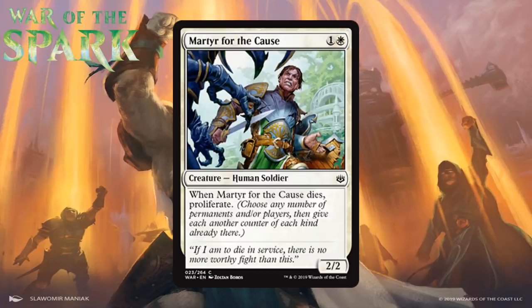Next up we have Martyr for the Cause, which for one generic and a white is a 2/2 human soldier at common. Whenever it dies, you proliferate. These days a 2-mana 2/2 is nothing special — the kind of thing you play in your aggro deck if you're desperate for two-drops, making it like a D+ on its own. This adds proliferate on death, which gives some late-game relevance: even just blocking and adding counters to your permanents is pretty nice. He's a solid two-drop option and I'm giving him a C, maybe closer to C+ in decks that really lean into +1/+1 counters.